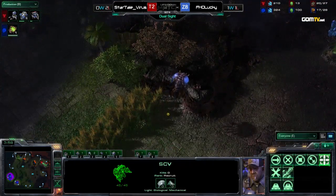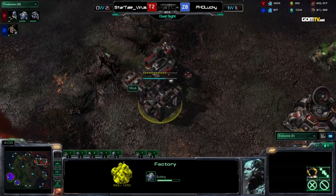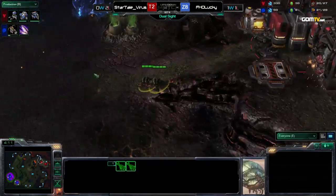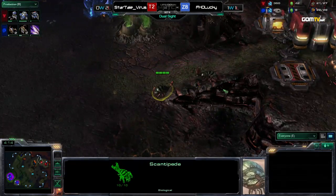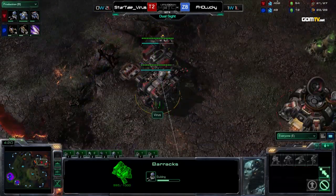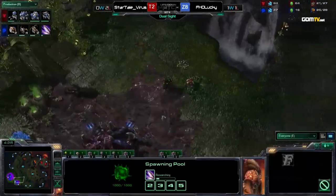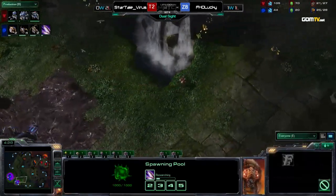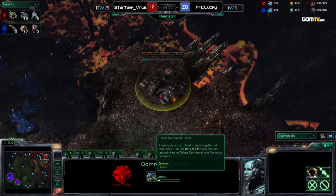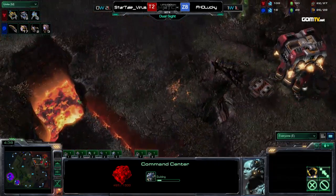If the Terran player is playing really well and controls the map, he can delay your third for a while. But with the Zergling style we see nowadays, most Zerg players are able to pressure the Terran. And if you win the first engagement against a Marine-and-tank push from the Terran, you are in a beautiful position — suddenly you control the map with your Tier 2 units, and you can pressure with Mutalisks. The Terran player always has to react, which is really difficult on Dual Sight if the Zerg gets that momentum going.